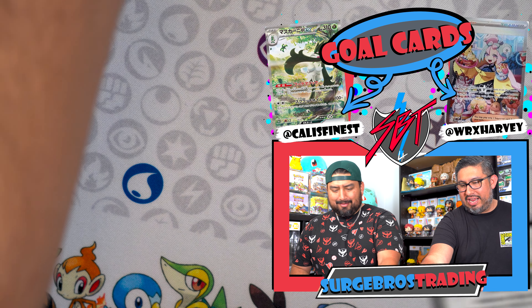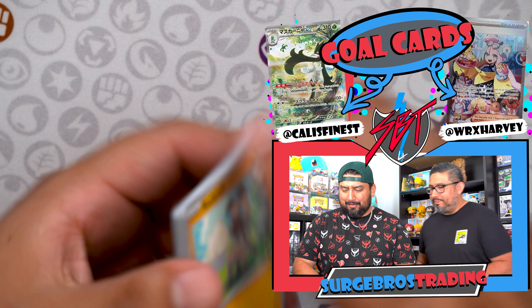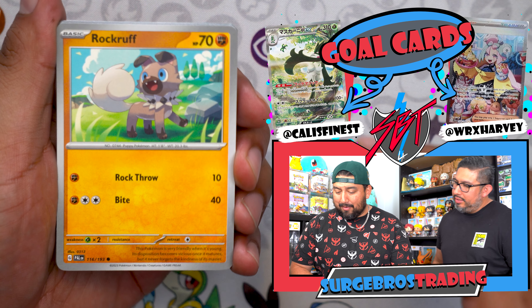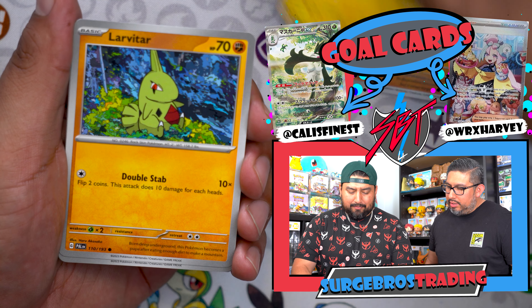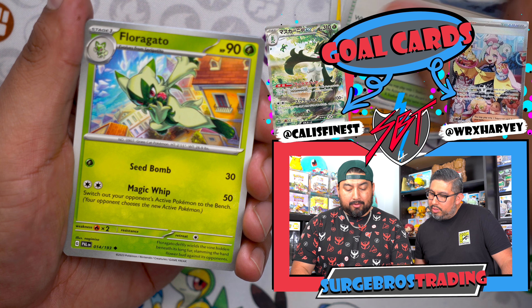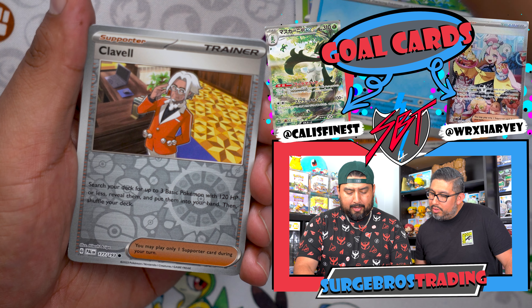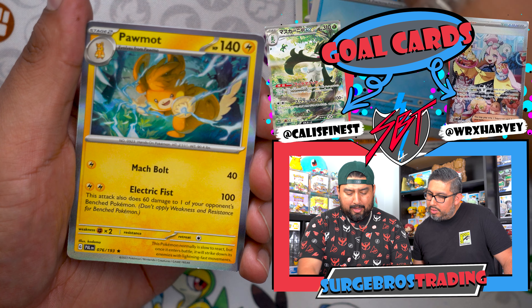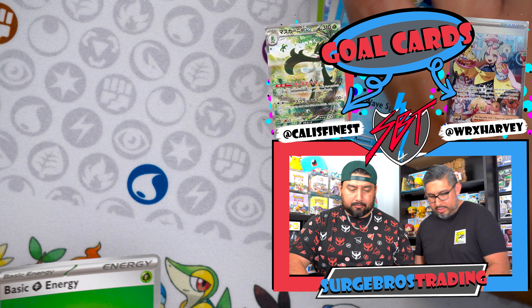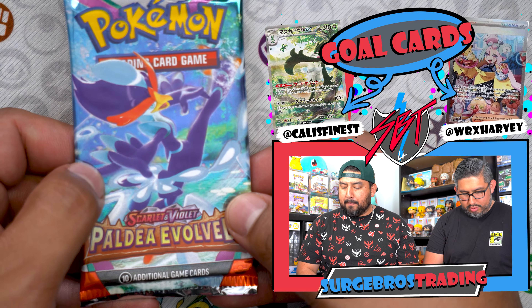We got Rockruff, Larvitar, Dino, Clamorous Snowy Mountain, Florgato, Quaxwell, Cufant, Clayville, and a Palmon. Last pack — little Quaquaval pack. Let us know in the comments below which pack art you like the most. I like the Masquerain pack art. I also like the Iron Hands one. The Quaquaval one — he looks like he's dancing. Nothing too crazy with my last pack magic.